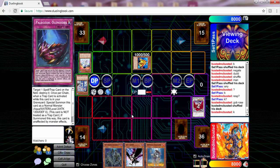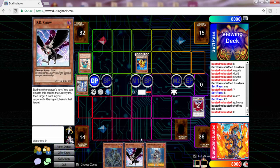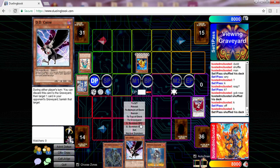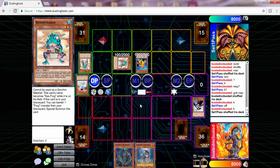He summons Swap Frog and I got upset for a second, then I looked at my hand and wasn't upset anymore. He uses Swap Frog's effect to bounce, and I believe the new ruling on Swap Frog is that you can only bounce once now. If I'm incorrect let me know for the TCG, but in the OCG you can only bounce once. So I'm not too afraid.